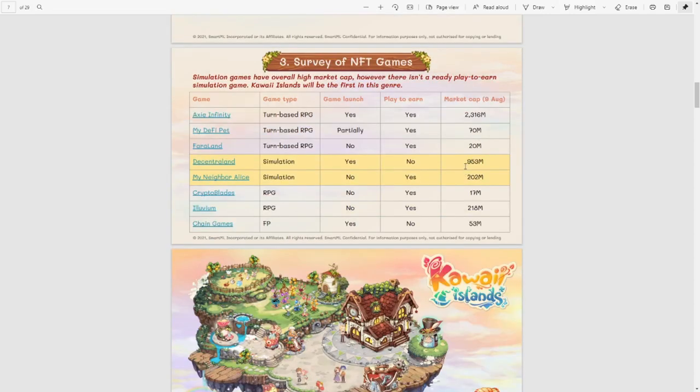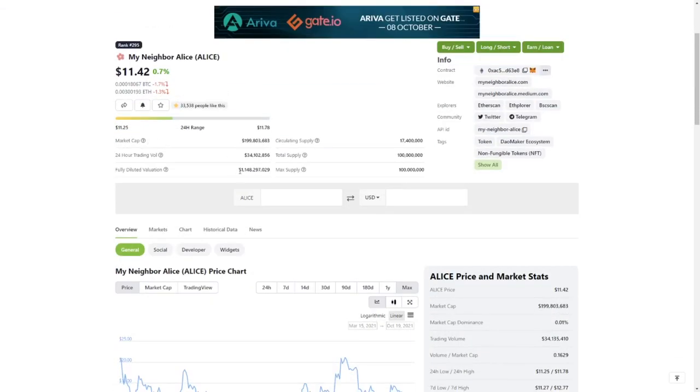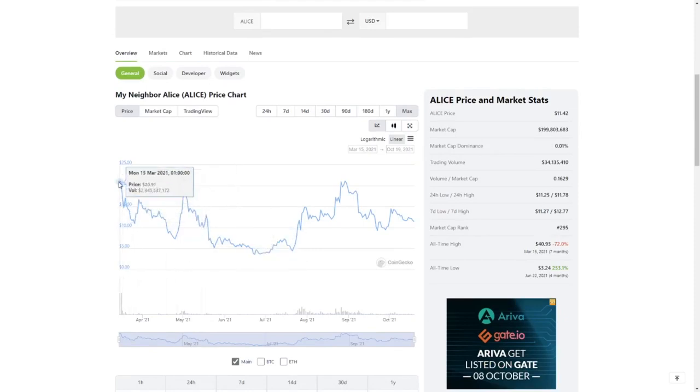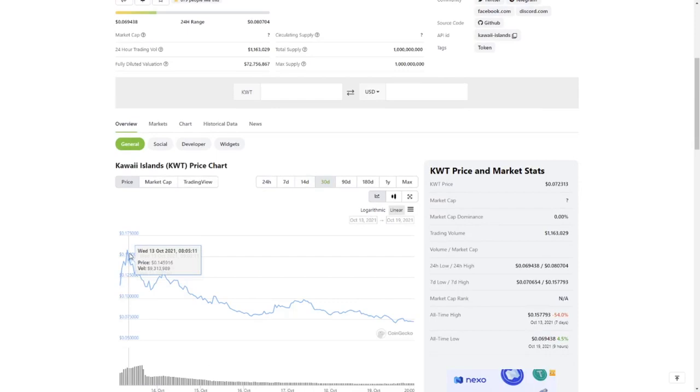Scrolling down we see where they're trying to position their game. They compare it to Decentraland, which I'd rather call a metaverse. I think My Neighbor Alice is the best game to compare it to. Looking at CoinGecko we see that My Neighbor Alice has about 200 million market cap and a fully diluted market cap of 1.1 billion. At launch it started at $20 and then started moving down — a curve very typical for a highly anticipated launch. When we take a look at the KWT token for Kawaii Island, we see it sitting at about 7 cents, with a fully diluted market cap of 72 million. Comparing that to My Neighbor Alice, there is a 15x difference. Looking at the price evolution, we see a nice bump on the day of launch and then a sell-off, which is very normal with IDOs.